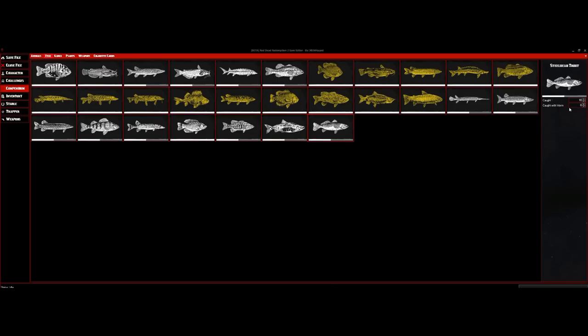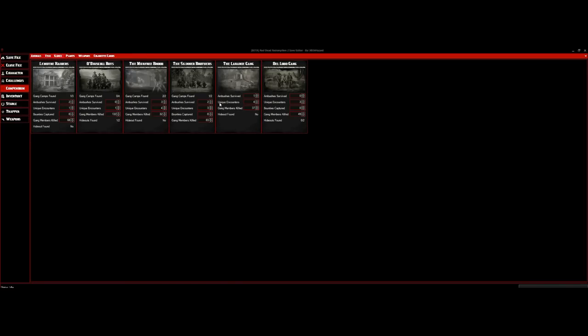You can adjust the amount of bait used to catch the fish. Moving on, we have Gangs — this was in our last update. With Gangs you can adjust ambushes survived, unique encounters, bounties captured, gang members killed, and so forth. Some of them only have three options instead of four. I suggest when you open this part, just go ahead and read through it and adjust it to your liking.